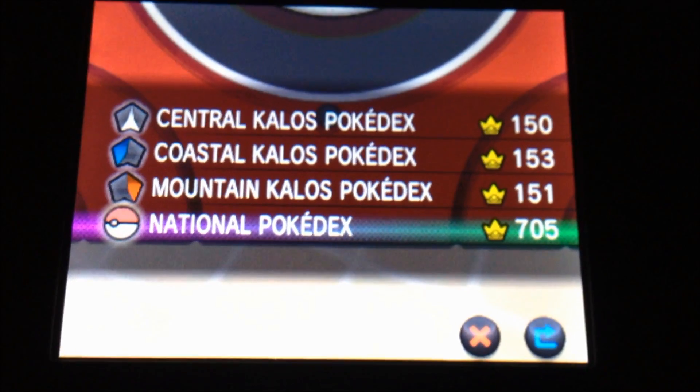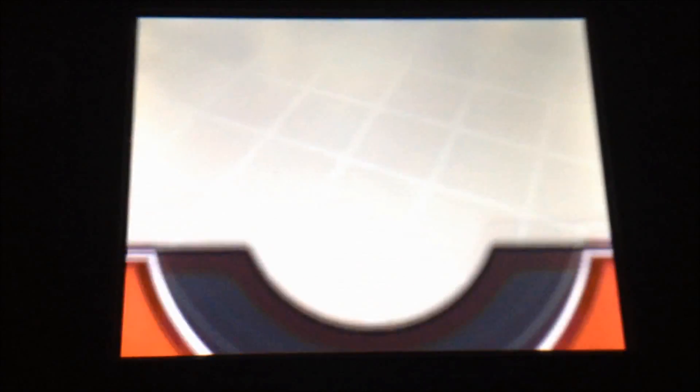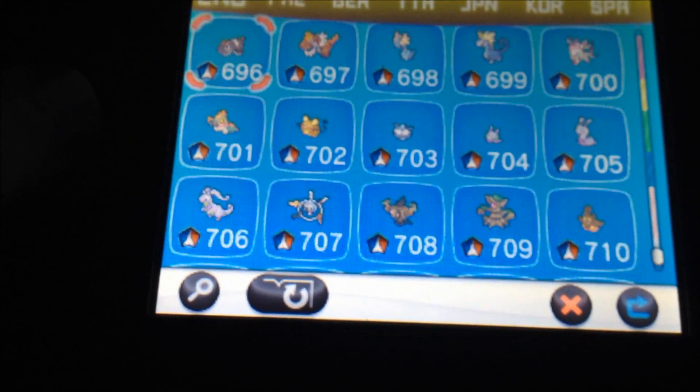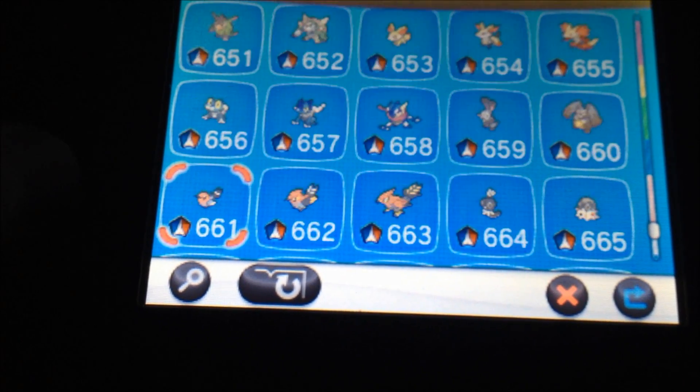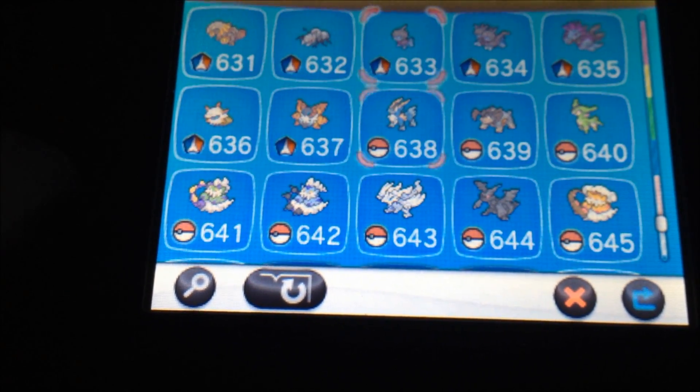I'm opening up my Pokédex now. You can see I got the crown next to my National Dex — 705 out of Zygarde's 718. There's Zygarde right there at the bottom. Going up, you can see those three: that's Keldeo, Meloetta, and Genesect. Don't need them.